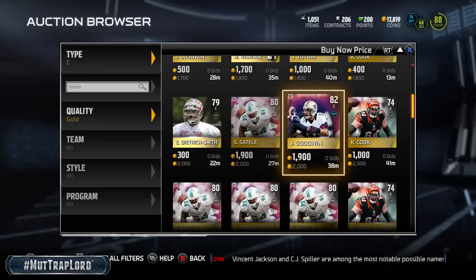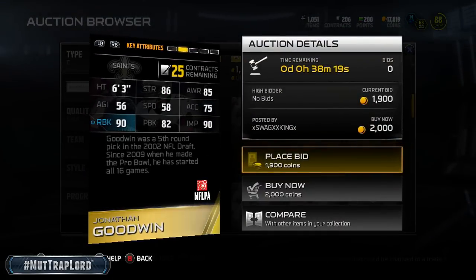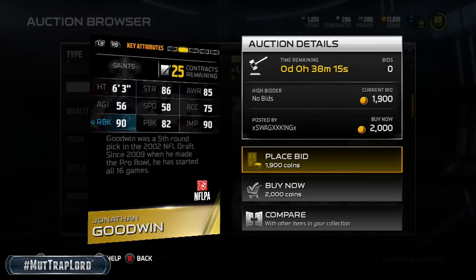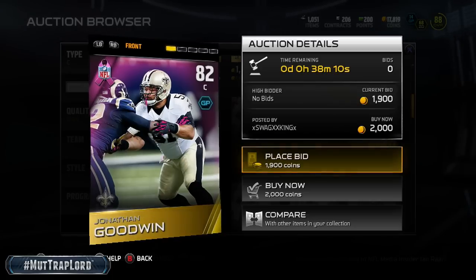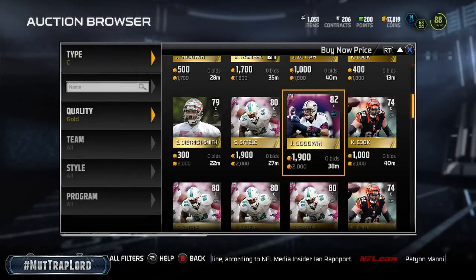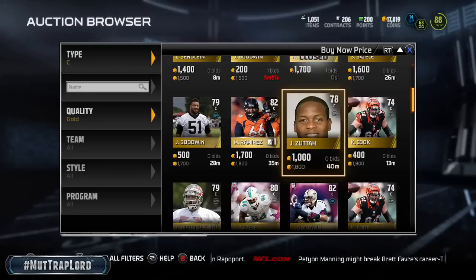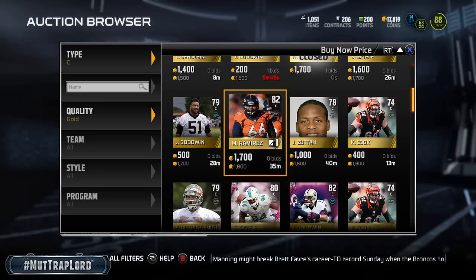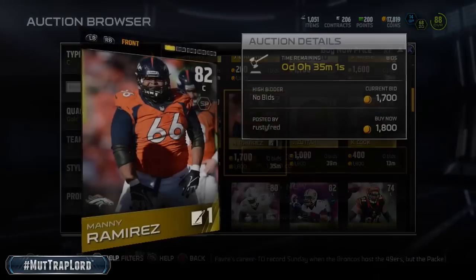Here's a breast cancer awareness center — this is probably the best breast cancer awareness center: 90 impact block, 90 run block, 82 pass block, 86 strength. That's an amazing card. If you're looking for a center, check out these breast cancer awareness players. A lot of the gold breast cancer awareness cards are going for cheap, so you can pick up some great players for a little bit of coin — it's just a steal.